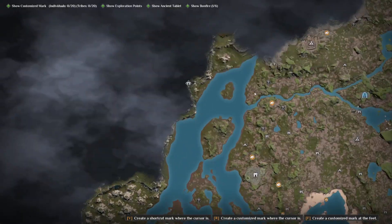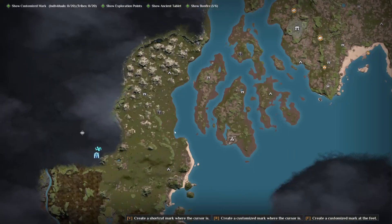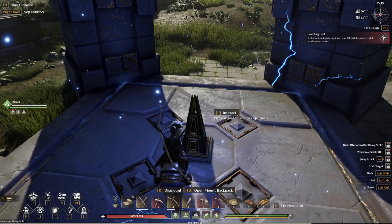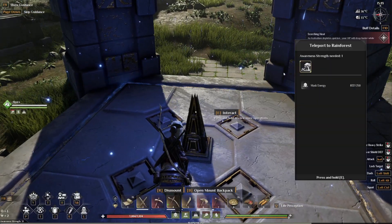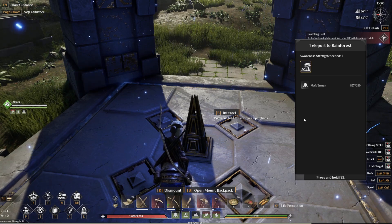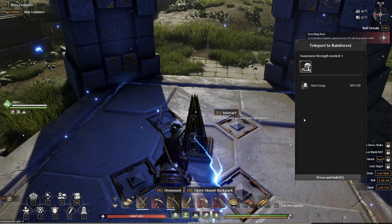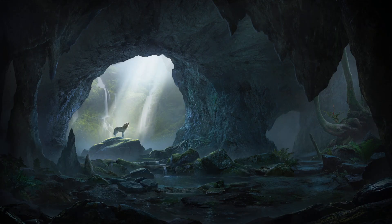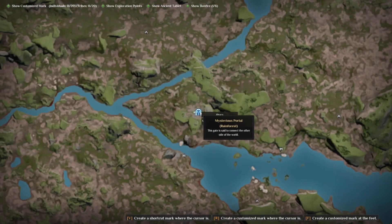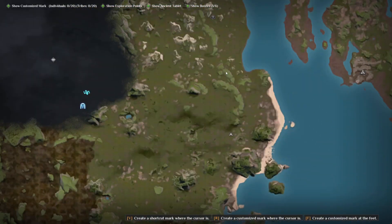I already activated this portal over here, and now I just activated this one. When you click over here, you can use mask energy, and it's going to teleport me — boom — to this place. That's how portals work. They use mask energy.